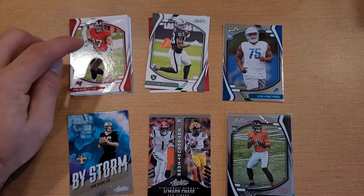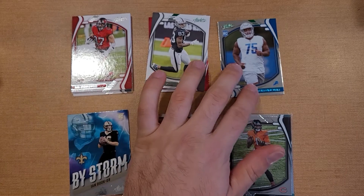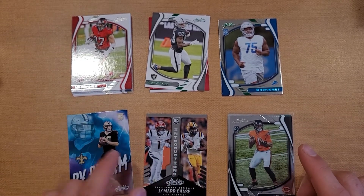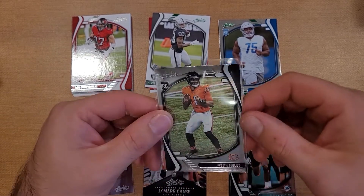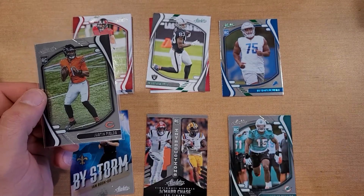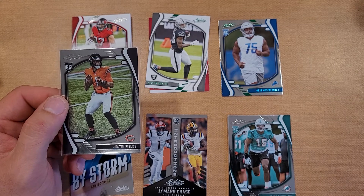So here we have it. We got nine base cards. We did get the three greens that were promised on the front of the pack — two of them were base vets and one was a rookie. We got two inserts, and six base rookie cards. The inserts happened to be rookies as well. Didn't hit any big Brady cards, kaleidoscopes, or numbered cards, but we did get the Justin Fields base rookie. So there you guys have it for seven bucks — a nice, fun little rip. If you like this, be sure to give it a thumbs up, and if you'd like to see more videos like this, be sure to subscribe to the channel. Thanks for watching, see you in the next one.